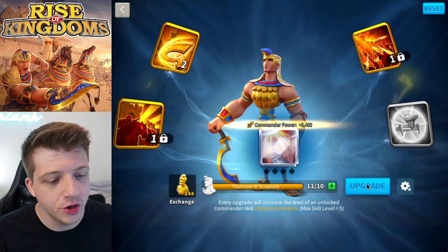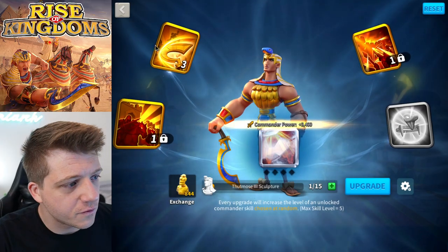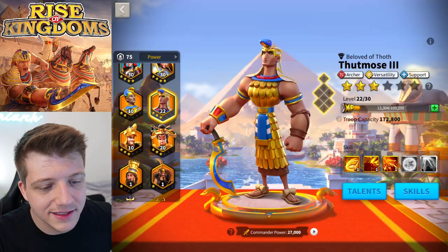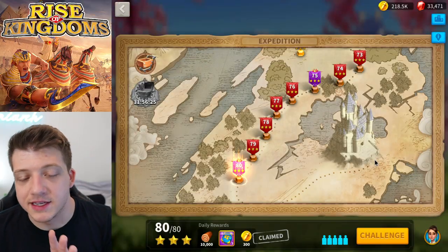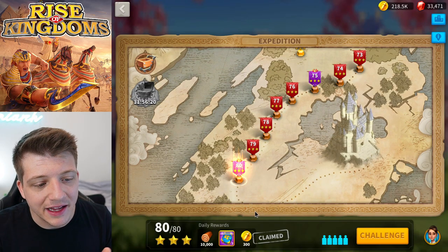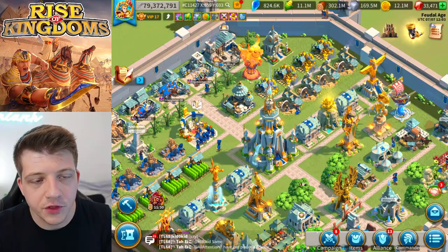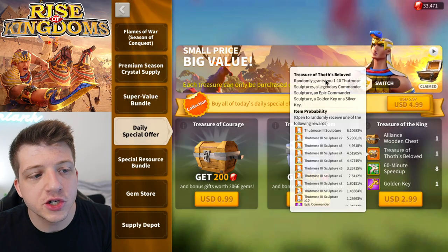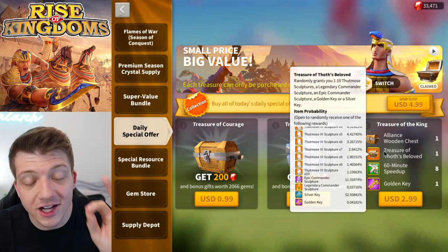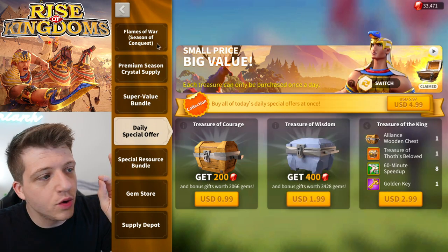We absolutely want to skill lock Thutmose — almost messed that up. Unfortunately, we can only do two skill upgrades. Boo, Lilith — give me more Thutmose sculptures. I can't even use this guy. It's very disheartening. Lilith, look — you've got this dotted line in expedition. Just add 10 more expedition levels and give us some chests for Thutmose the Third.